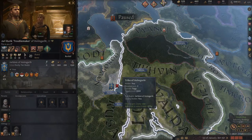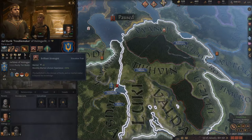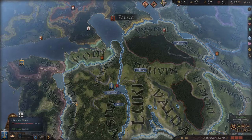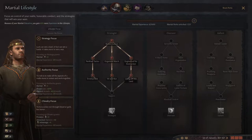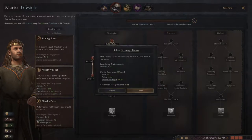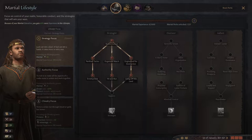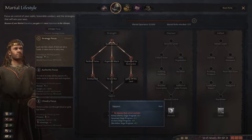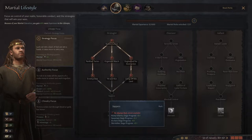Your leader is Jarl Rurik the Troublemaker, and he is a strong military leader — he's probably going to be the guy leading your armies into battle. What you're going to want to do is grab a martial lifestyle. I like to grab the strategy focus, and then once you get more perks, unlock the Strategist. Sappers is a really useful next perk in order to have your armies siege enemy lands more quickly — it gives you more siege progress based off of your men-at-arms. Grabbing those initial bowmen and skirmishers is going to be beneficial not only in winning battles, but also in sieges.